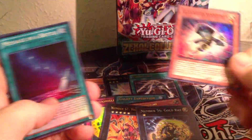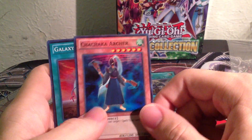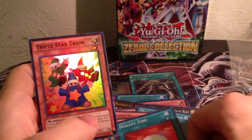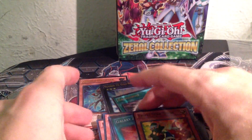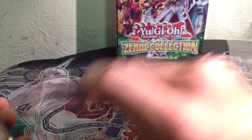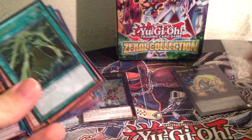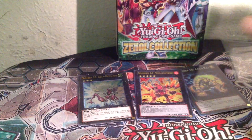Going through the rest of the cards: Dimension Wanderer, Message in a Bottle, Photon Pirate, Chacharka Archer, Galaxy Zero, and Triple Star Trion. So far I've gotten three number cards. I'm going to keep the number cards up here — Gold Rat and Volcanosaurus. The rest of them are actually pretty good cards. I really like the Ultimate Rares and the Ultras. I really like the cards in this set.